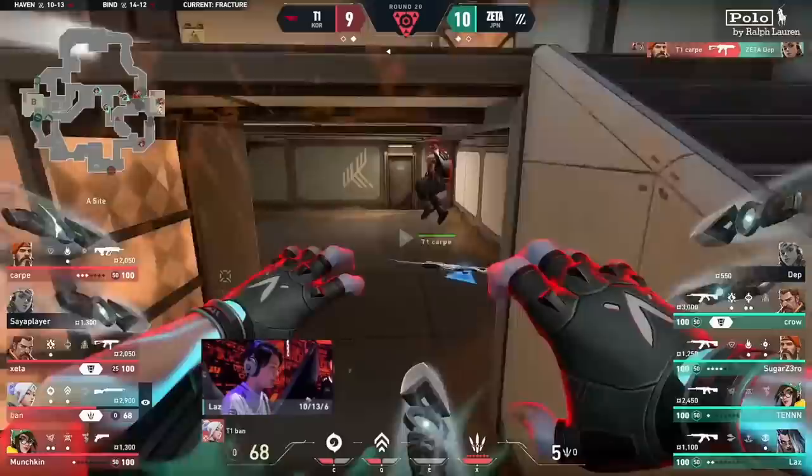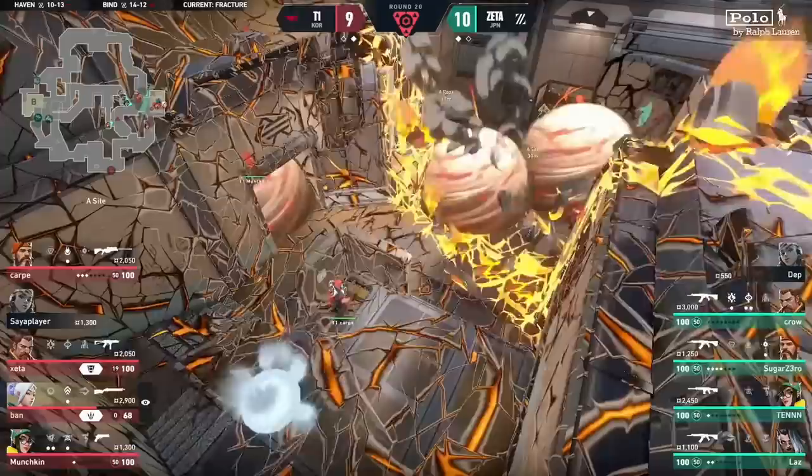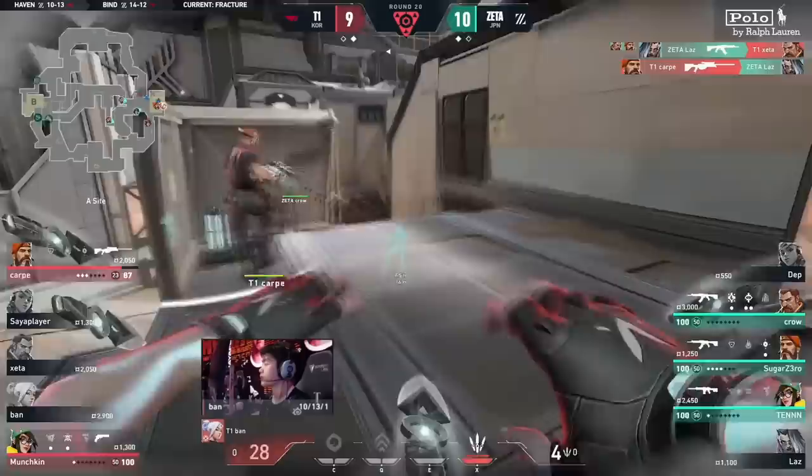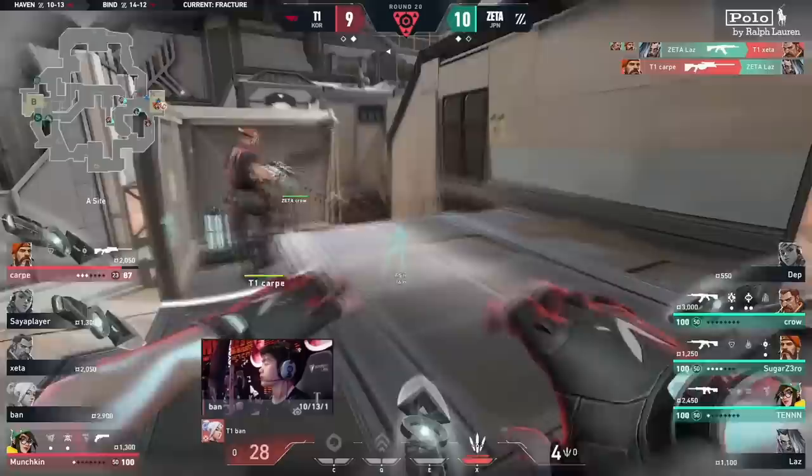The Operator is dropped in the middle of the site — not only do they need to win this round, they want to secure that Operator. Rolling Thunder comes in, then counter Rolling Thunder, but Laz is already forward and doesn't get hit by the stun. Ban is broken. Just two left. Munchkin is on the outside. Carpe picks up the Operator and gets four kills on the board. 10 to 10.